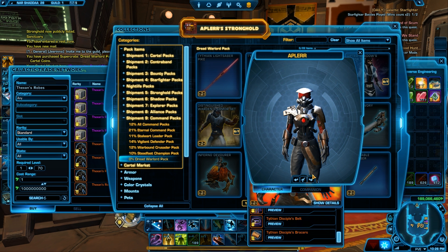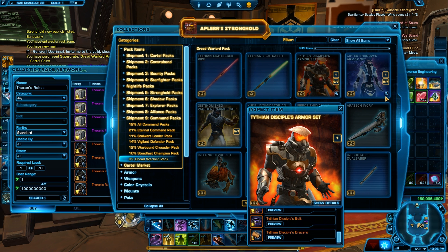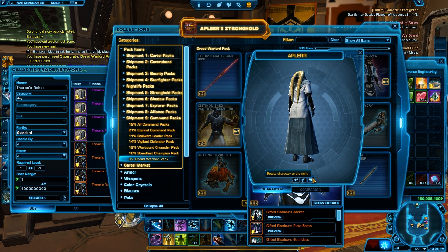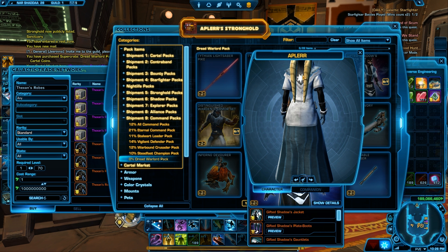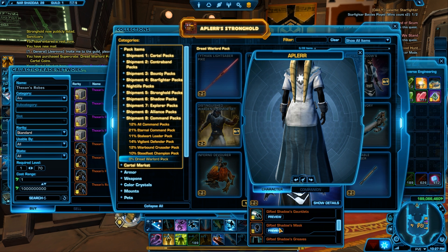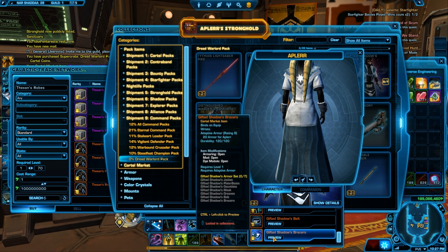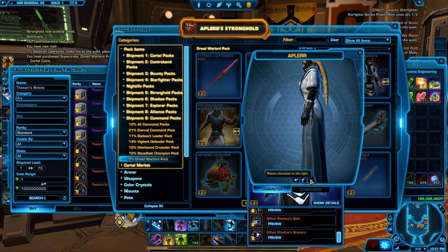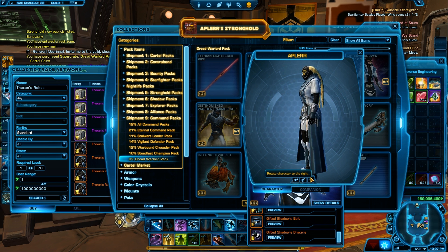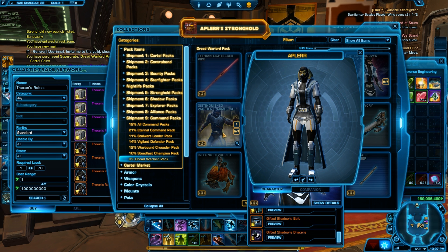We have the Gifted Shadow armor set, which I think is going to be one of my new favorites, especially the star detail in here — that looks really, really amazing. Overall that armor set is just fabulous. Without the headpiece possibly, this one looks fantastic. I definitely want to get this armor set.